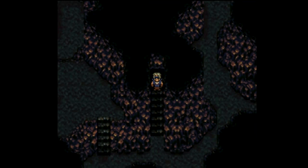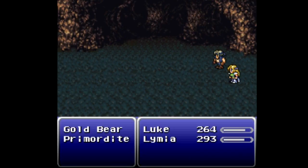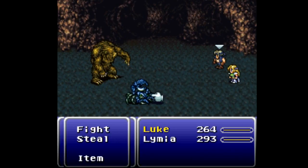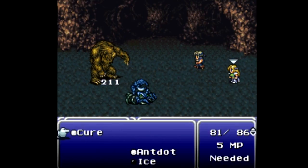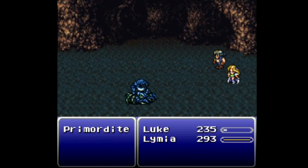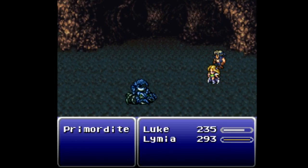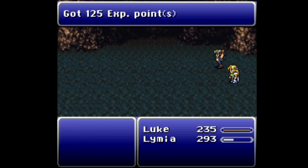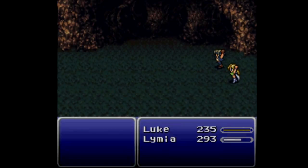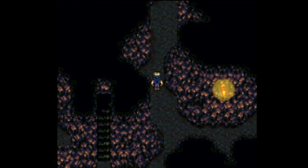This is going to be rather difficult if you're not paying attention. The new enemies we're looking at are the Gold Bear and the Primordite. I'm going to physically attack the Gold Bear and use Ice on the Primordite — that should finish the job. Unfortunately Ice is not powerful enough to multi-target and kill everything at once, but what are you gonna do?